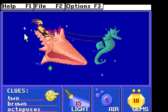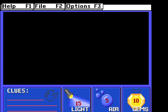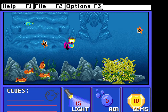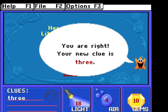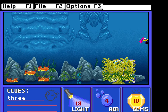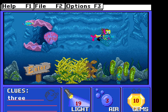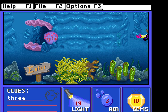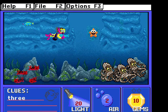A seahorse on some sort of shell. They're all here. Three — right there is three moray eels. When you catch those guys, you just get light, which you use to get more air.